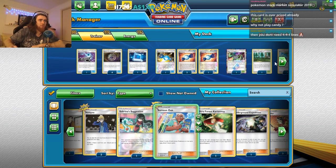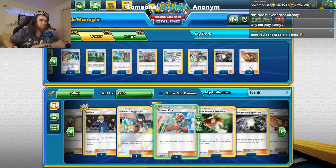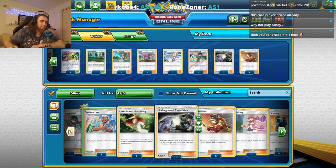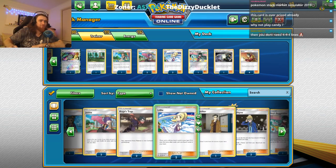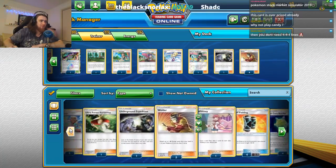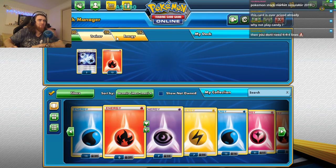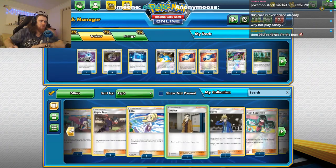We have to remember that Welder is also a supporter card, so we can't use a whole bunch of them. And we don't actually need that much draw support because we have Welders. So we'll add a Looker — you can add an energy there or a Looker, it doesn't really matter too much. I don't think we have any sort of energy recycling things.